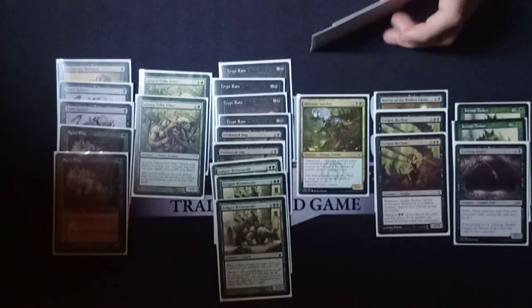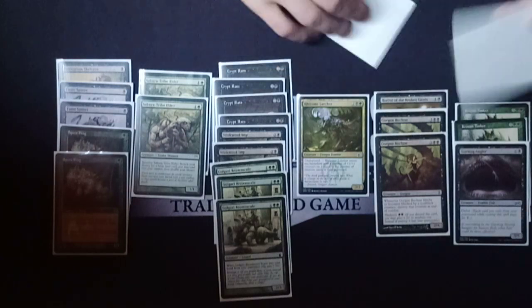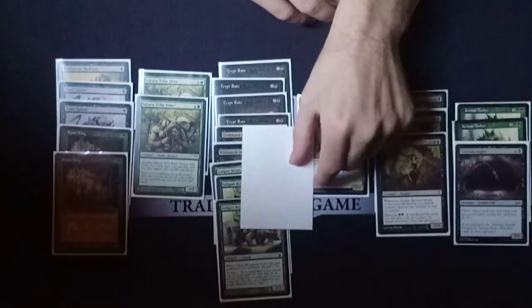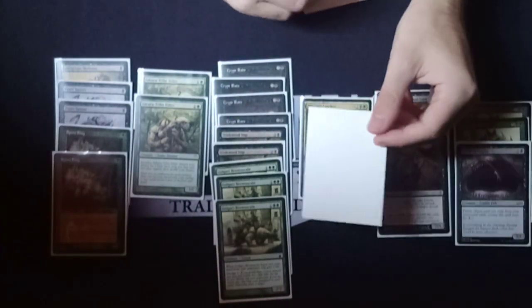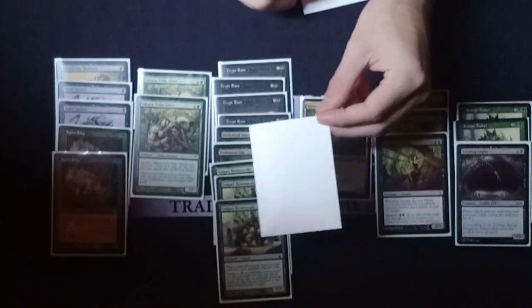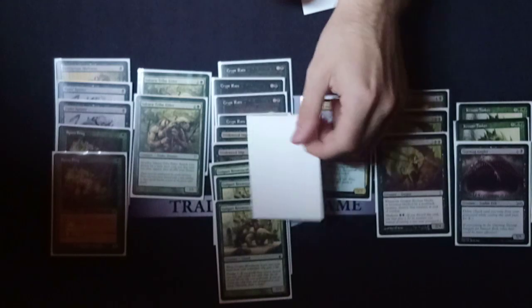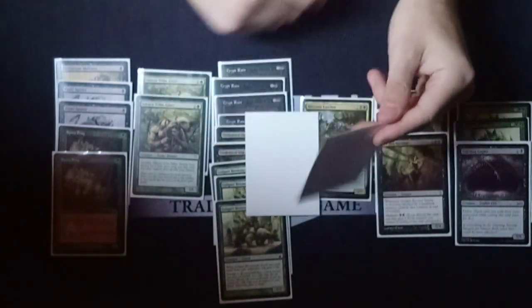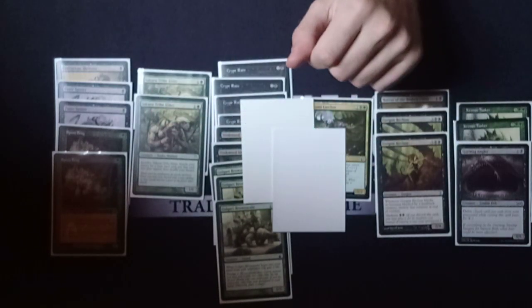The last two creatures I have to proxy because I don't own the physical copies right now. One is Faerie Macabre - it's the best way to fight the Flicker stuff. I think it's good enough that you can play it main. In weird situations where it's not good and your Tortured Existence is down or whatever, you can just cast it as a flying Gray Ogre, which is fine versus Delver. When you need graveyard hate, it really is the best.